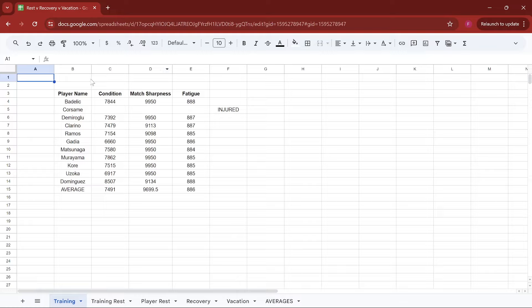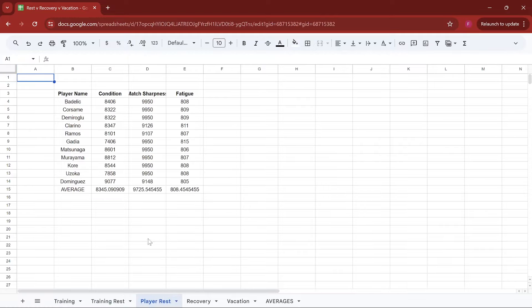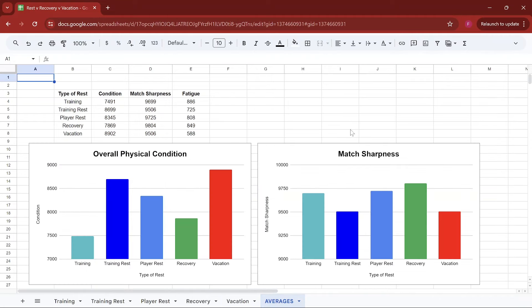I did this for all our different conditions. This is training, this is the results of the training rest where all sessions were rest, these are the results for individually rested players, this is when we included the recovery sessions, and these are the results for when we sent each player on vacation. This leads to our averages here in the table.